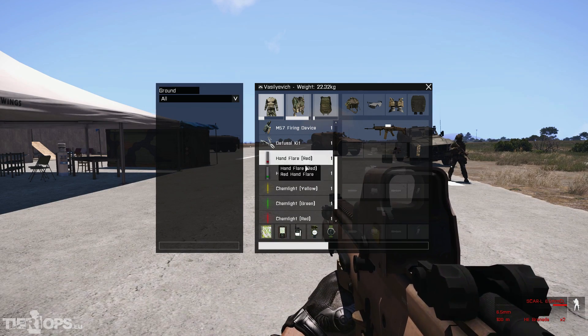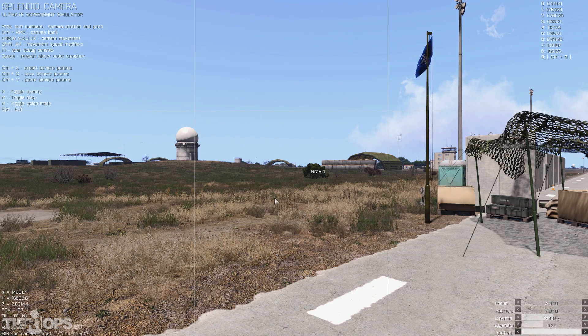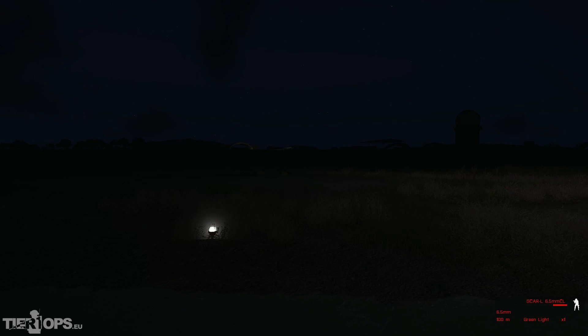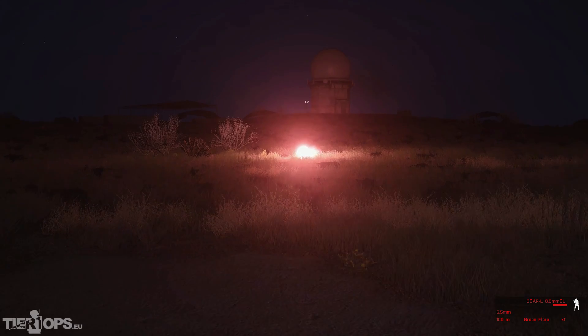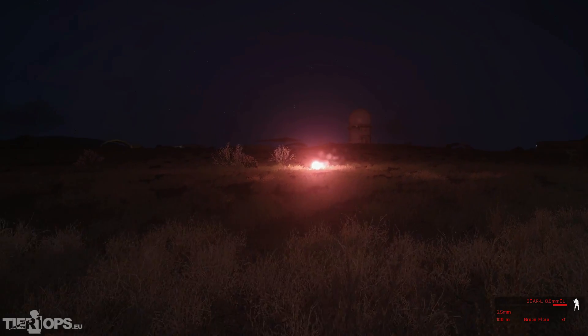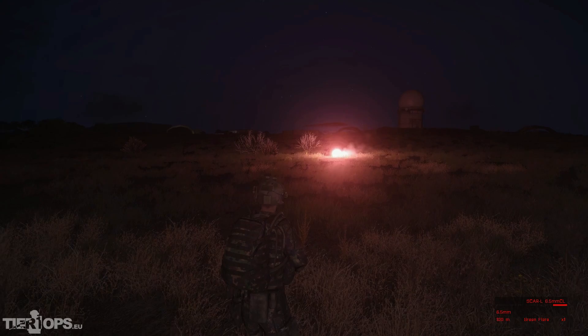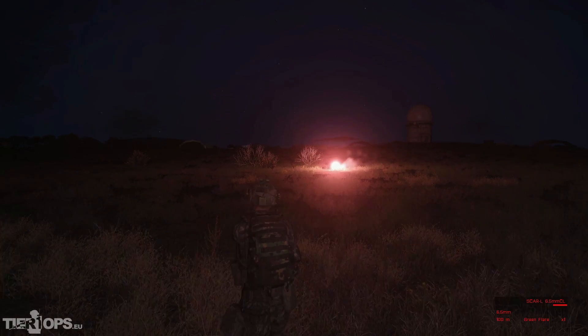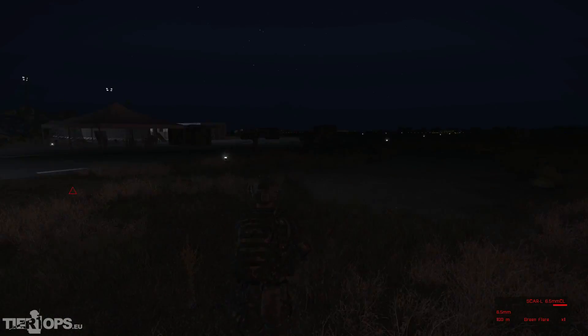Another thing that's new is hand flares. You can throw them and they pretty much work as more powerful chem lights. Let's select a red flare — you use them like grenades and can just throw them. They illuminate quite a bit of space, so you could use them for urban environments, or for making a signal for a chopper, for example, or whatever you like.